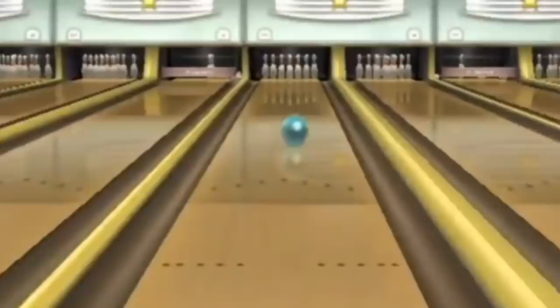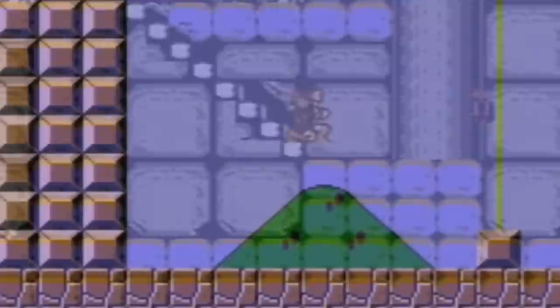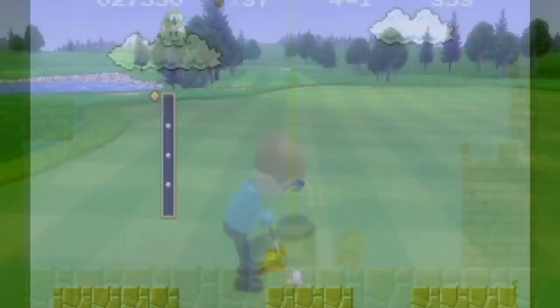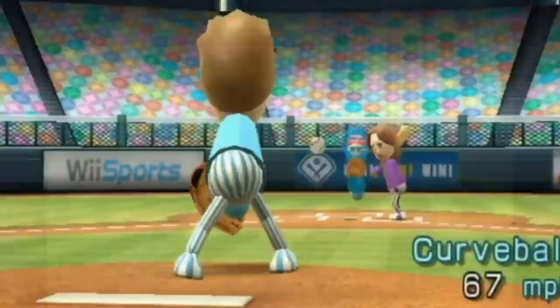Every so often, a speed game gets a new strategy that transforms the run — like cannonless setup in Mario 64, the scroll glitch in Castlevania, or the flagpole glitch setup in Super Mario Bros. Up to this point, Wii Sports didn't really have a trick like that. There were unique strategies, but no mind-blowing iconic tricks. Well, that was about to change. Because in early 2021, Wii Sports' game-defining trick was going to be discovered. Welcome to the wonderful world of disconnect strats.